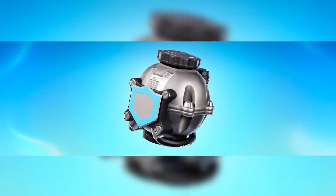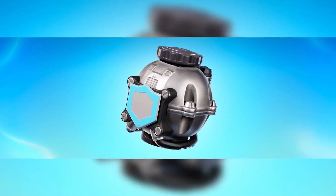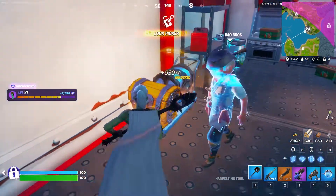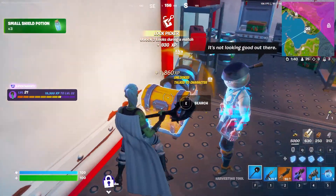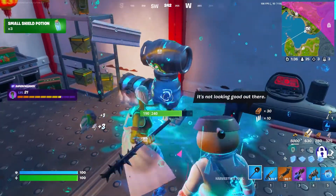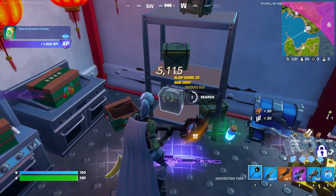We also have the shield bubble unvaulted. This was a really good item that I feel like was just forgotten, because it was added back in Season 10, and that was a pretty bad season — a lot of people didn't play, a lot of people didn't even know it existed. We had a vote for it back in Chapter 3 Season 2, but it lost for some reason. But this item is really good, especially in Zero Build — it's a great item to have.